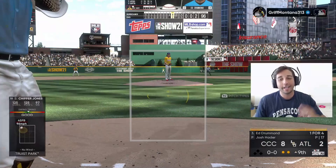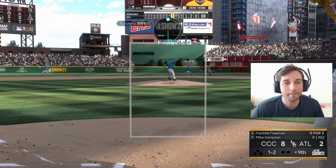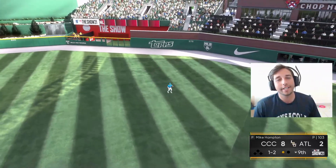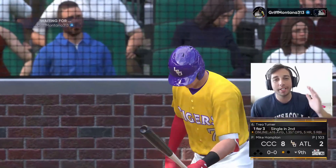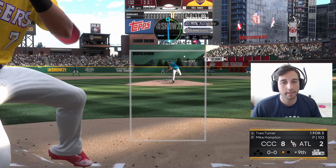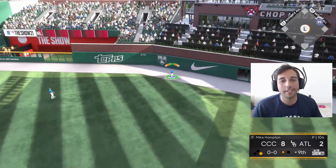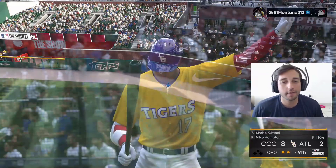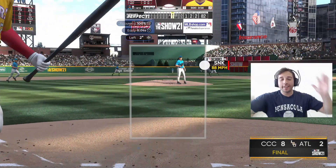We're definitely keeping Hampton in for the bottom of the ninth. Sinker up and in — he pulls it but gets too underneath it, routine play for Trout in center. One out. Ronnie gets his debut in, goes one-for-five with a bomb. The next batter gets a hold of one but it's not going to be enough — warning track fly out. Trey Turner needs to hit the weight room. Two outs, one more and we win.